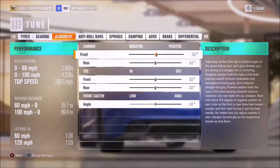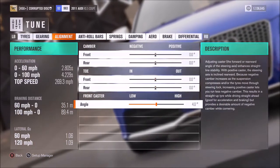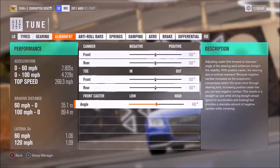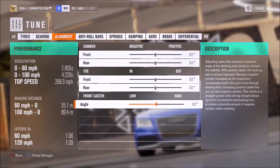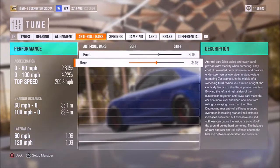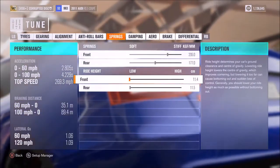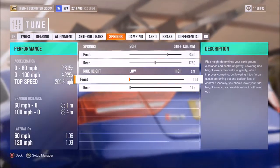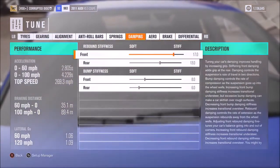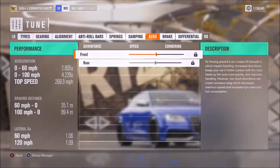For alignment, as usual, I've gone for neutral camber, neutral toe, and for this particular car, 4 degrees of caster — though you could take that a little lower if you want. Anti-roll we've got on 37 and 33, springs on 235 and 177, and I've personally opted for the lowest ride height front and rear. Dampers are on 17, 13, 8, and 6.